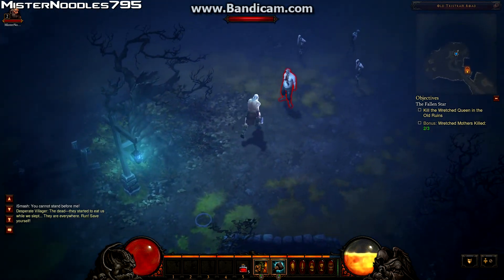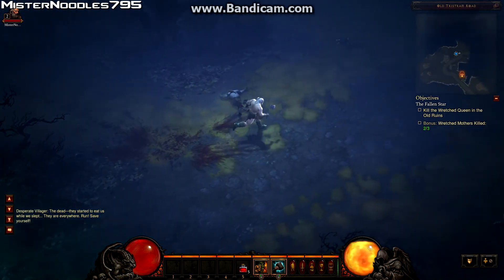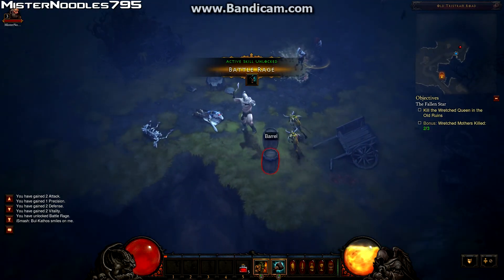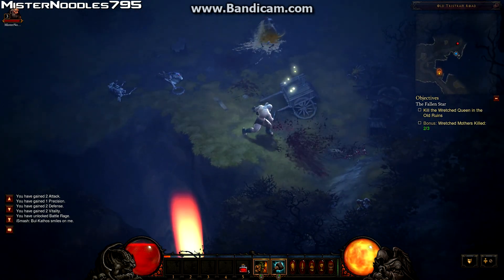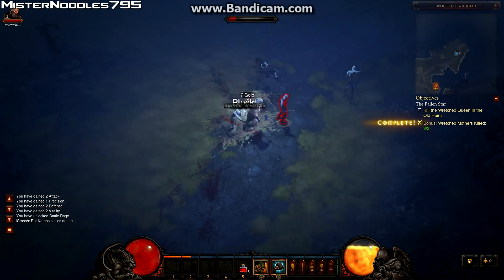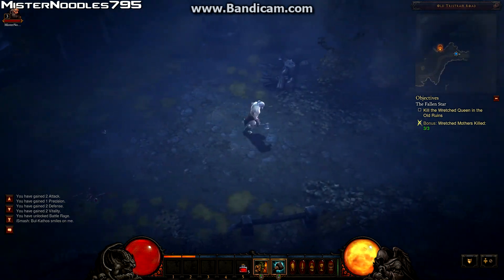Going to destroy some barrels — and as you can see, when you destroy objects in the world, you gain Fury. I guess Blizzard did that as a way to keep your Fury up if you're not in battle, because obviously there'll be times when you're playing Diablo as a Barbarian where after you kill a group of enemies, you have to progress forward on the map and there won't be enemies. There are tons of objects you can destroy for gold, and sometimes enemies pop out. So they probably did that as a little way to help you keep your Fury stabilized.